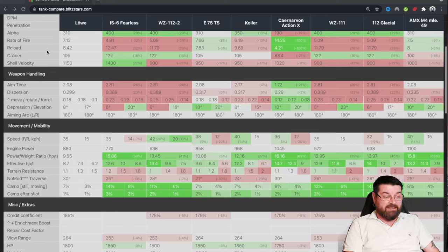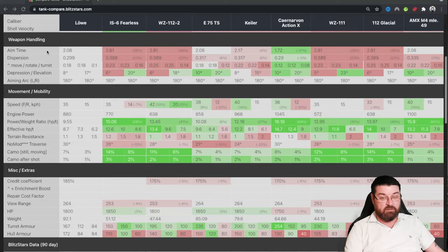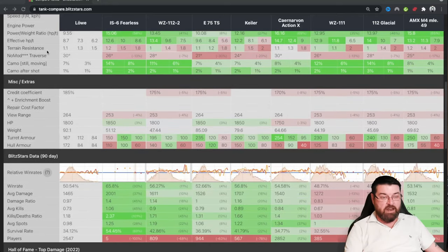Its camo rating is absolutely rubbish — it's the worst camo rating of all the tier 8 premiums. However, it's got pretty good credit coefficient — 185%, the best among these tanks, while others are at 170–175%. Its view range is comparable to the E75 TS, the Löwe, and the Action X. HP-wise it's average, only being beaten by about 50 points by the E75 TS and the IS-6. It's a weighty beast but it has pretty nice turret armor frontally and not that bad hull armor either.